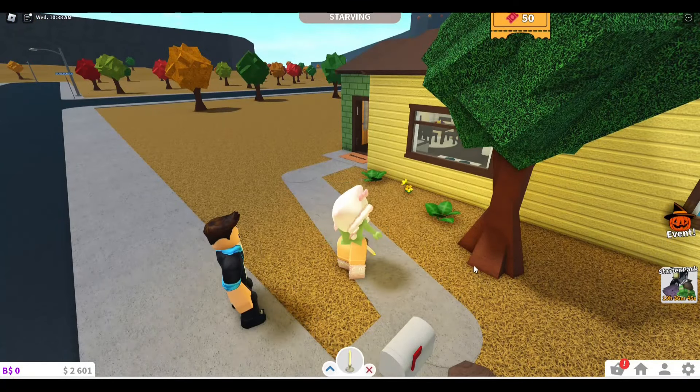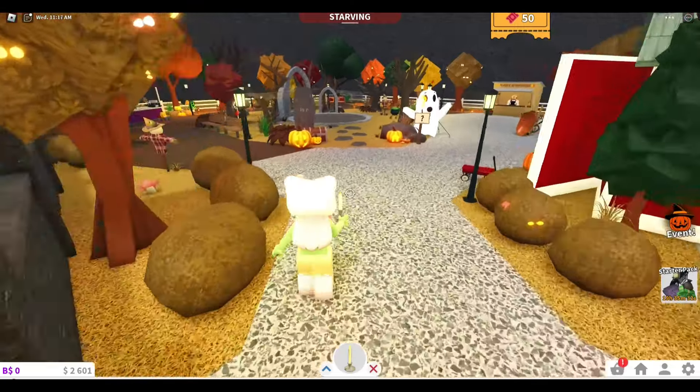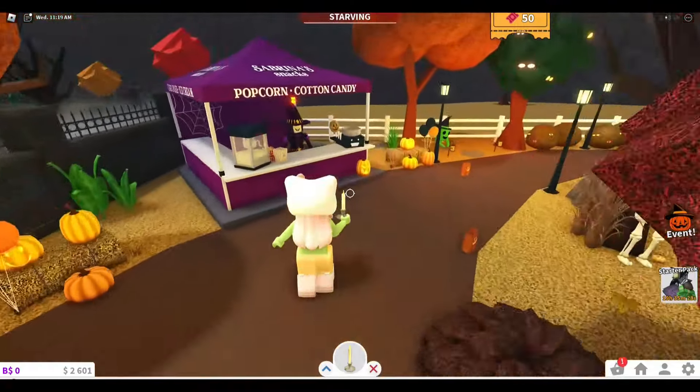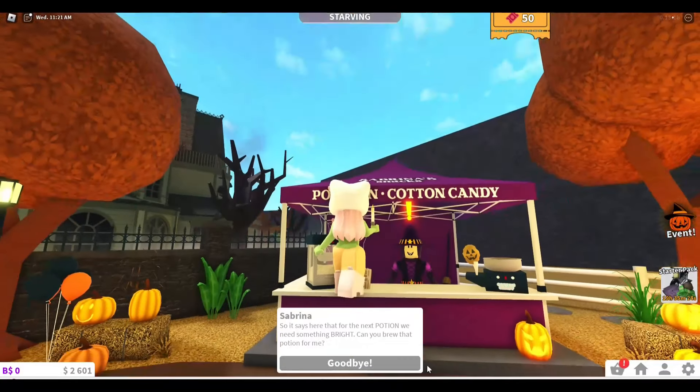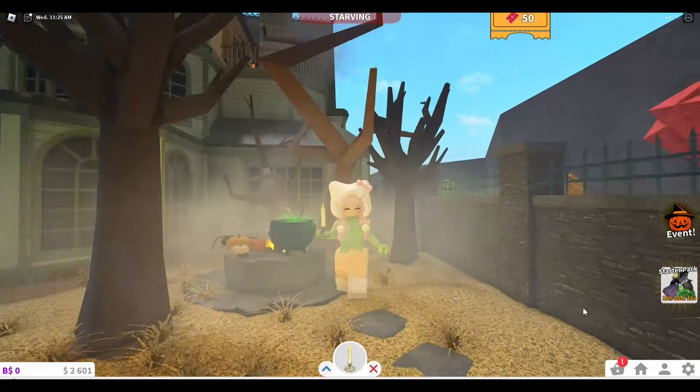Pick it up and spawn to the event plot. Go talk to Sabrina — she will tell you to make a potion with it. So then go to the cauldron to make your potion.